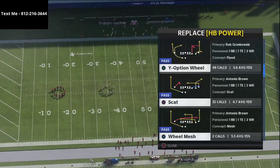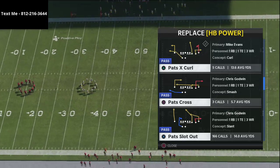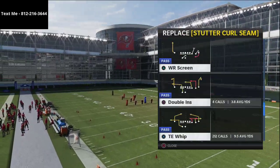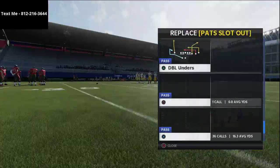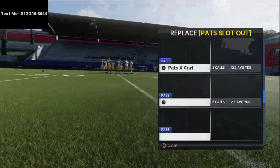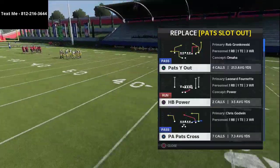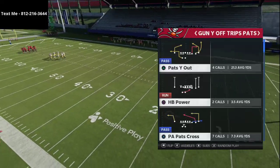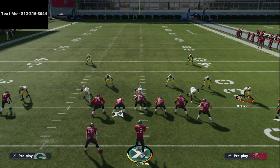From the You Trips formation we're going to cover PA Fork, which is one of the best man beaters in the game. We'll also go over Pat Slot Out — one of my personal favorites — then Tight End Whip HB Sligo, and finally Tight End Deep Out. We're going to motion snap out of Pat Slot Out on pretty much every play.